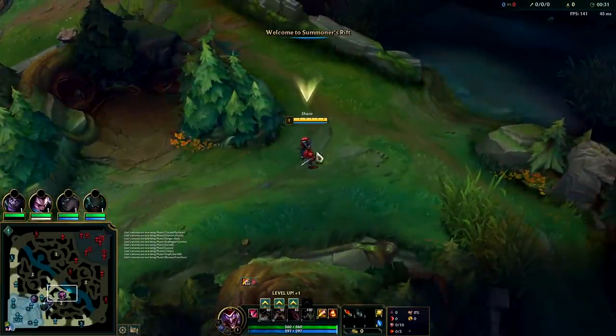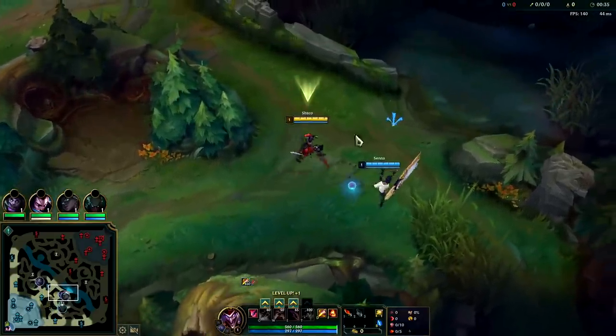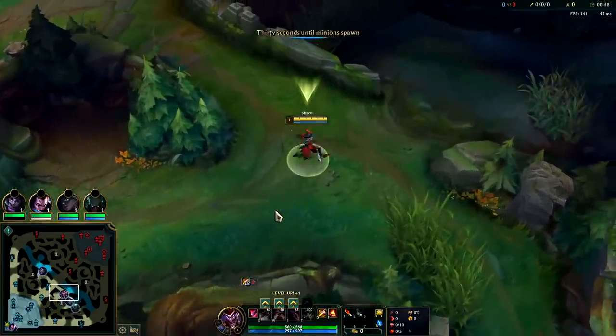What's going on guys? I'm going to be showing you why Shaco is one of the strongest junglers here in preseason 12. Lethality items got a buff — lethality mythics became cheaper and stronger.